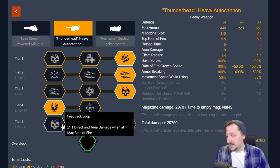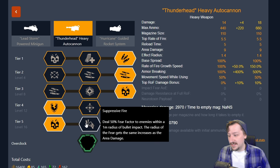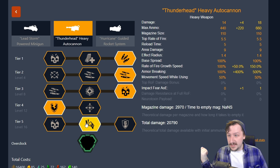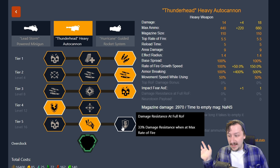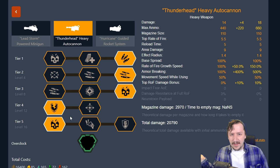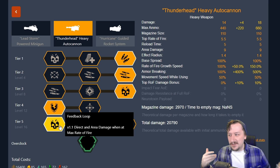In tier five, we have feedback loop, giving 10% more damage at maximum rate of fire. We have suppressive fire, which deals 50% fear to enemies within 1 meter of bullet impact — very useful for crowds. And damage resistance at full rate of fire, giving 33% damage reduction at top rate of fire. Usually I just go with feedback loop here and deal more damage. This build works well against crowds and single targets, you have a lot of bullets, and it's very flexible. You can pair it with a burst pistol or revolver to cover long range.